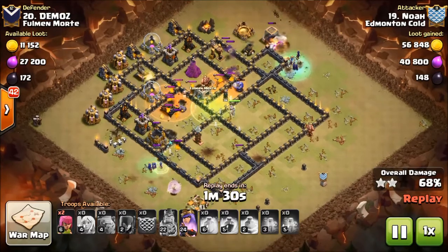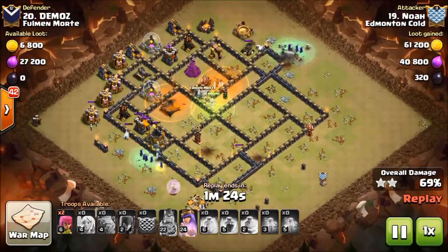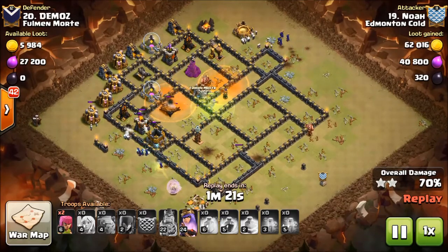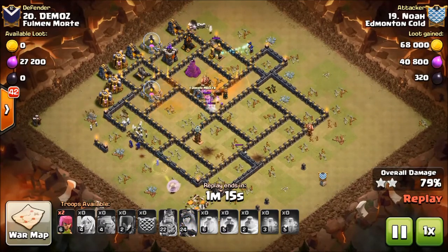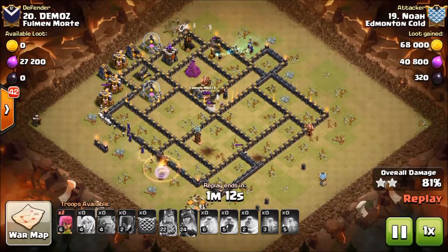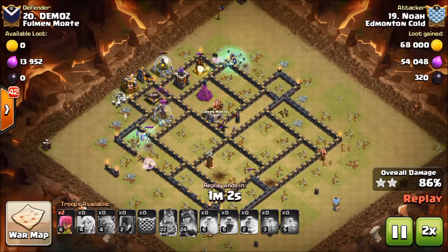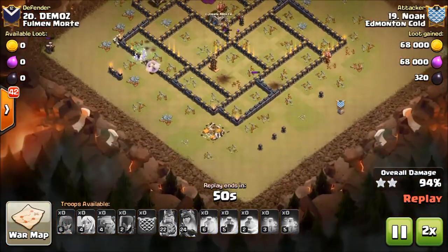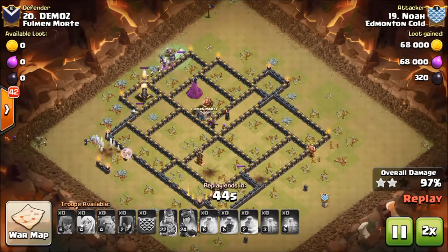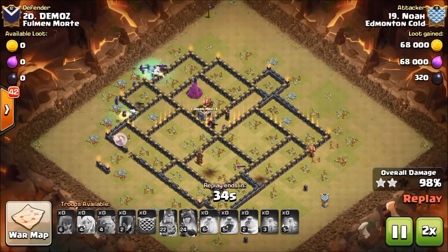As you can see now, he has lost the healers on the top right of this attack. He's just relying on the power of the witches to produce skeletons and for them to stay out of the target range of the defenses. There are plenty of witches left as you can see. He's put out his cleanup troops. Look at that — it's a wrap. Look at all these witches — boom, boom, boom — they're going to go get that last wizard tower and it's going to be over.